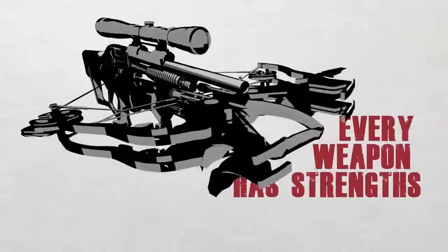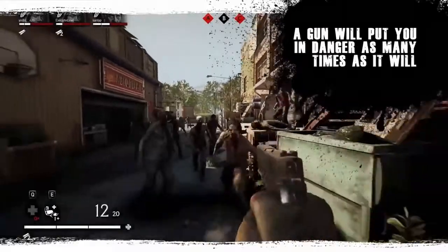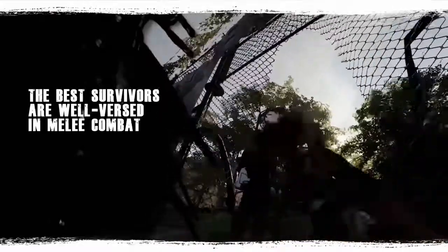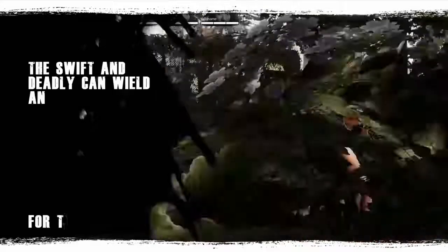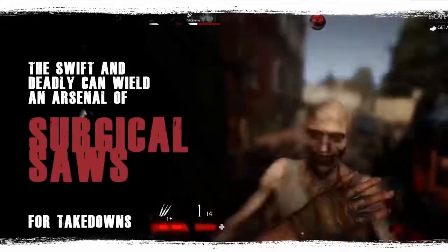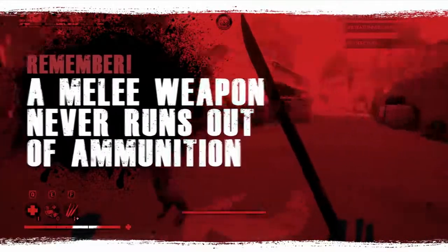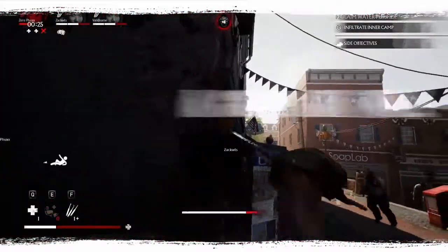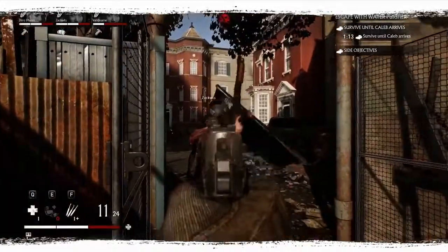Every weapon you buy or find in this world has strengths and weaknesses, and they will all break down over time. In the world of The Walking Dead, a gun will put you in danger as many times as it will save your life. The best survivors are well-versed in melee combat and can wield a variety of deadly handheld weapons. The swift and deadly can wield an arsenal of knives, from scaffolds to surgical saws to bayonets. Remember, a melee weapon never runs out of ammunition, so pick a favorite and get to swinging. Melee weapons are great to use against walkers, but a good gun will keep you alive against the scavengers and bandits of the world who want your stuff.